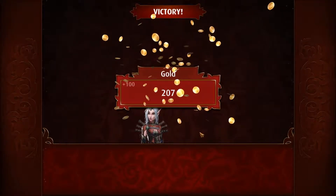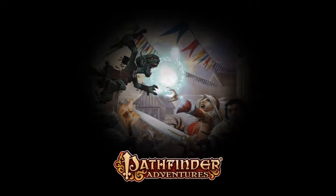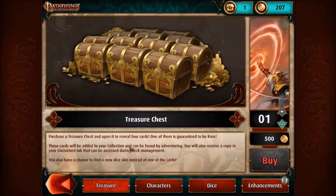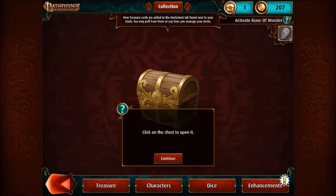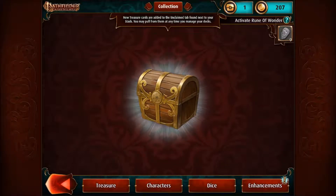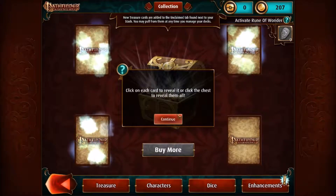I got some more gold. Treasure chest — treasure chests contain rare cards, dice, and character equipment. To open a chest, click the treasure chest icon in the store. Let's go ahead and do that now — we're going back to the store. I have one treasure chest. Click each card to reveal it, or click the chest to reveal them all. We want to do each one individually, of course.